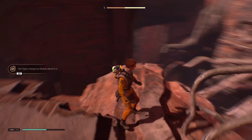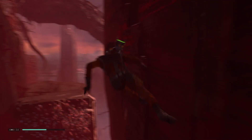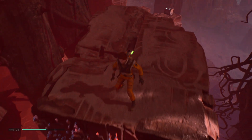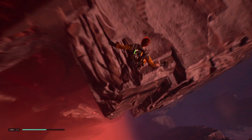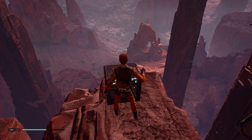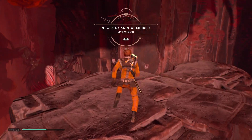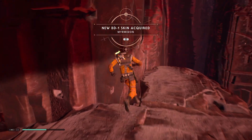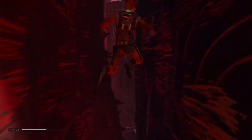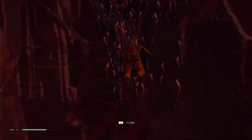Where do we go now? We're sliding down here. There's a crate — I guess we just jump. Let's go to the crate. What's in here? New BD-1 skin — that's cool. I guess we go over here. More wall running.